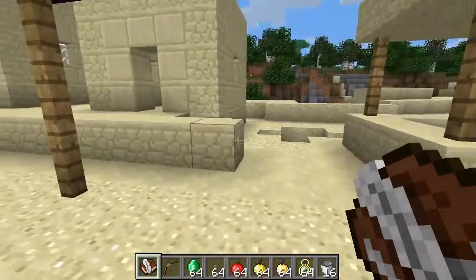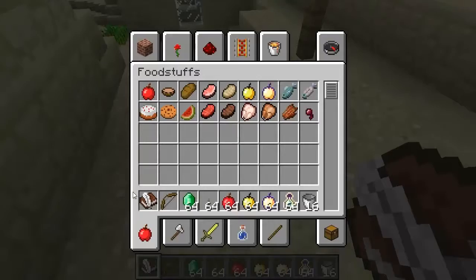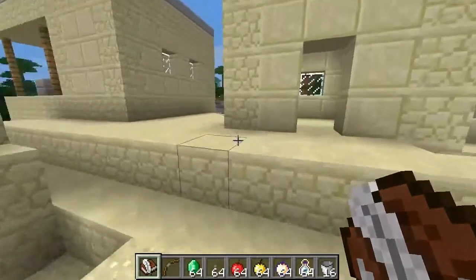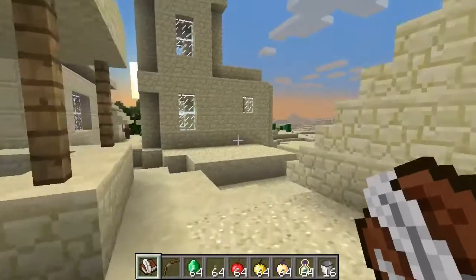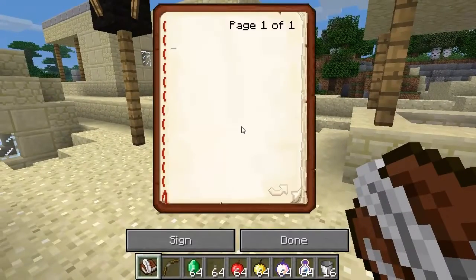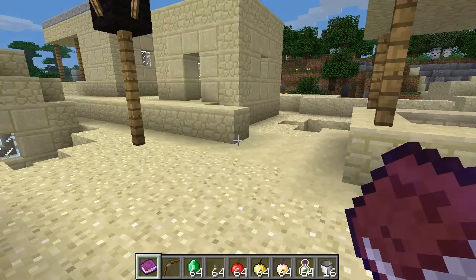Another thing that's definitely designed for adventurers is the book and quill, as you can see here. I assume you get a book, probably an ink sack, and a feather - or you can make a quill separately. Basically you can write in it, you can write a book. So I can just write 'blah, blah, blah.' You can sign it - sign it by RuneShark. I have to sign it myself too - Simon! Awesome. Sign and close.